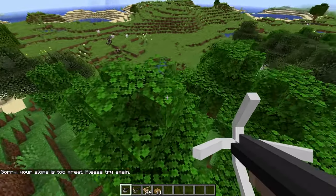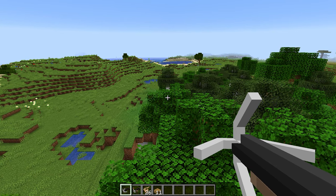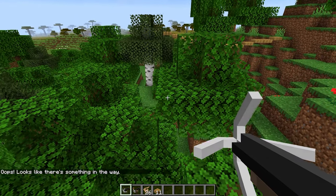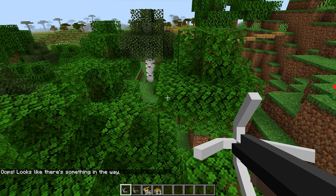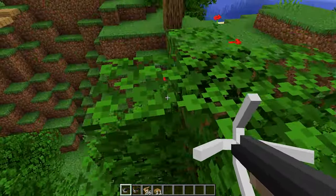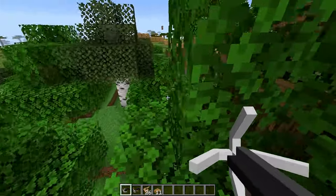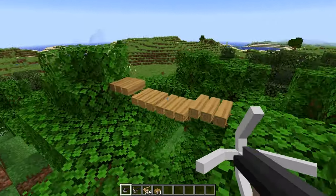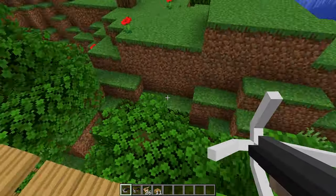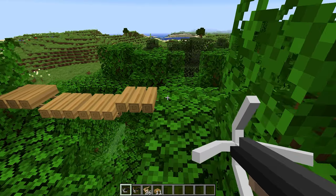Let's actually try it with this block. We're going to aim and release — it says there's something in the way, probably these leaf blocks. So let's try one from here to here, just a really short distance. You can see that it generates the rope bridge instantaneously, and it looks aesthetically amazing. It looks like one of those boardwalks you see in the zoo — those treetop walks. It's a really cool design, like a bunch of logs clamped together, a really cool jungle-esque design. If you have a jungle biome in Minecraft, this rope bridge definitely wouldn't look out of place there.